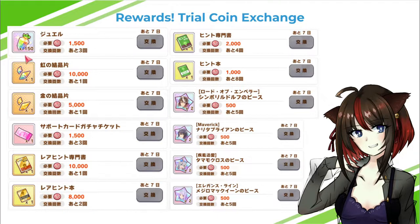We've got a bunch of goodies this time. The first one is jewels — we can get up to three stacks of 150, so 450 in total. We can also get a rainbow shard. Shards are for limit breaking your cards: 20 shards makes a crystal, and a rainbow crystal lets you limit break any SSR support card, while a gold crystal works for SR support cards. There's also a support card gacha ticket, hint books, and more. My priority is jewels first, then shards, then books, then the ticket, and then everything else.